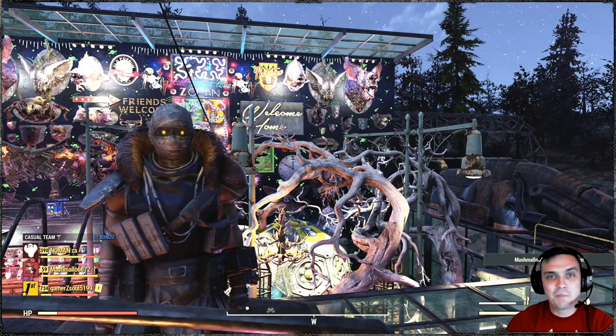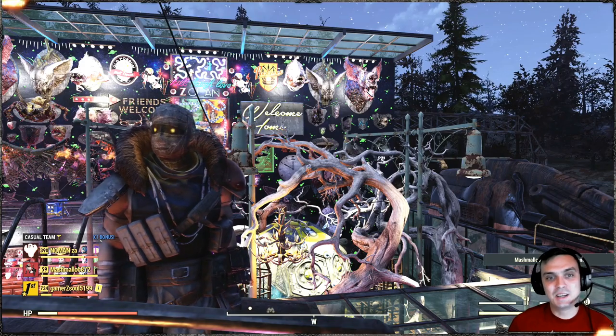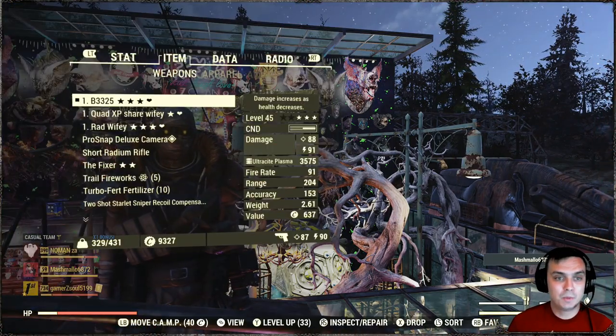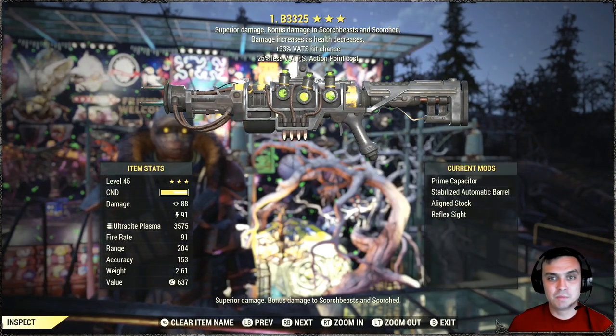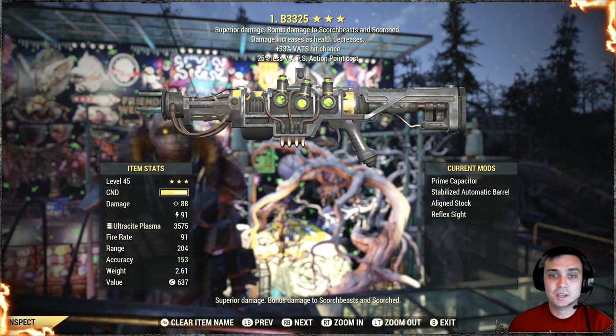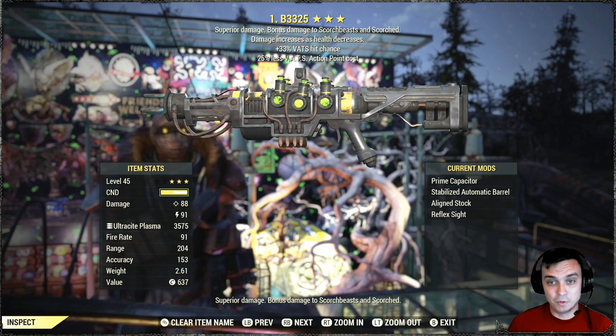Hey, what's up Z-Clan and everybody else, hope you're doing good. Welcome to my Fallout 76 legendary weapon review. In this video we're going to be reviewing a bloodied, 33% VATS hit chance, and 25% less VATS action point cost plasma gun, and we're going to review it on my commando build.